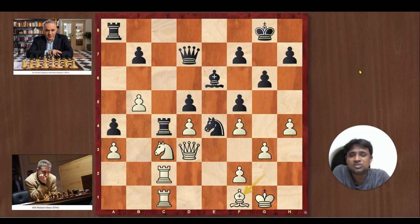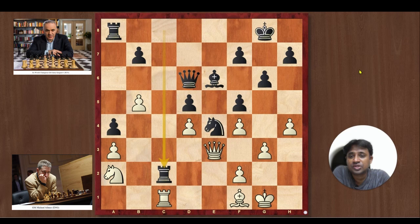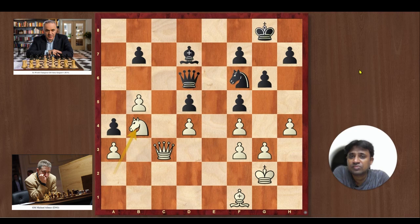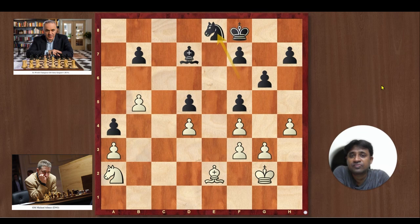Kasparov plays Rook c4 and Adams retreats the Bishop. Queen d6 and Queen a3, and the Bishop on f1 is attacking the rook so it retreats. Adams plays Knight a2 — the Knight has the beautiful b4 square. Kasparov takes, Adams takes, Rook c8, and they trade off all the rooks. King g2, Bishop e6, f3 to get rid of the Knight on e4, then Queen c3 to occupy the open file. Kasparov plays Bishop d7, Knight b4, Queen e7, and Queen d2. Adams asks for a queen trade, Kasparov obliges, and after the queen trade the White Knight coming to c3 can attack the a4 and d5 points. So Knight a2 was played, Knight e8, Knight c3, Knight d6.